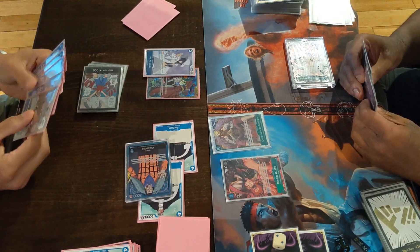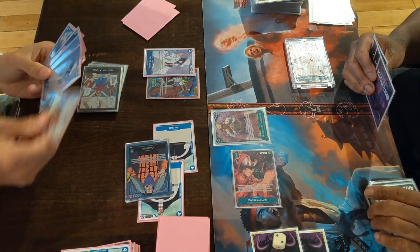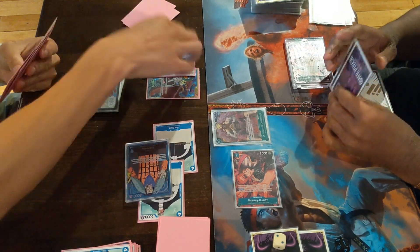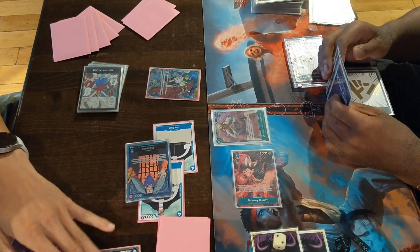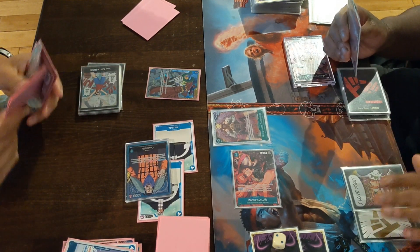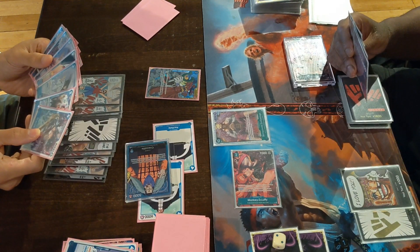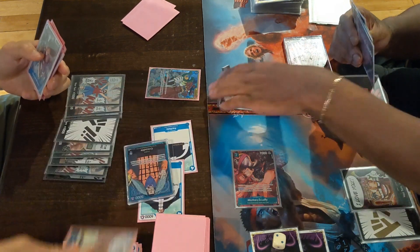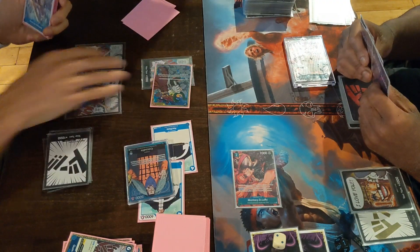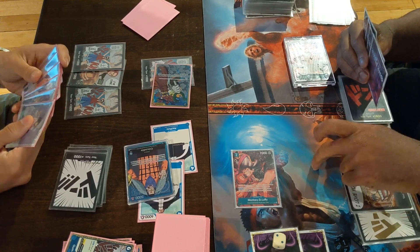And there he goes — plays down the 10-drop, freezing my two Pacifistas as well as Leader. If I did want to play around that I could have not swung with the Pacifista last turn, but that's okay. He swings with Luffy — I got a Red Rock. Pass his turn. And I could use that Red Rock to send his 10-drop back to the bottom of the deck. 4 Dawn left, I'm just gonna swing life — 7,000 with Ahsoka King.